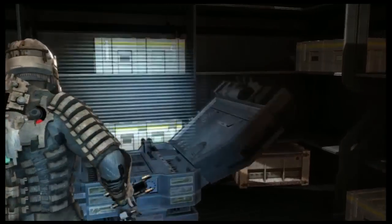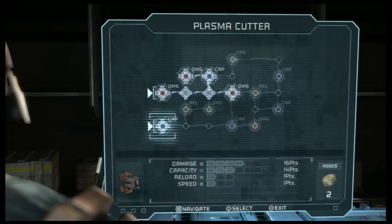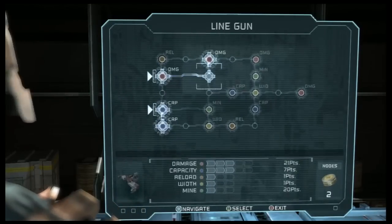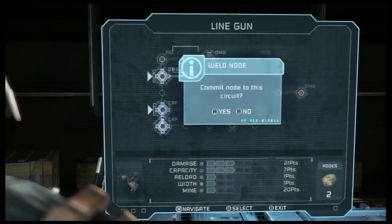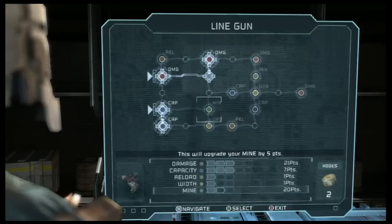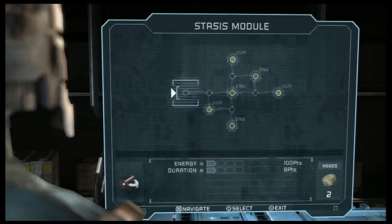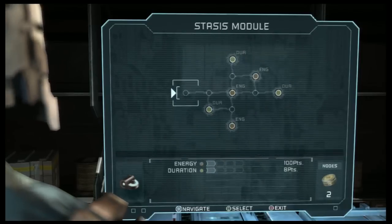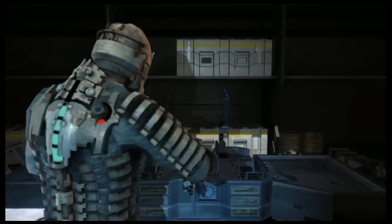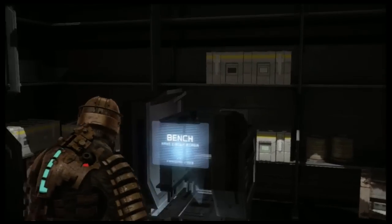Might as well use the bench. Yes, you are hearing Twinkle Twinkle Little Star very faintly in the background. I'm not quite sure where to put this point, to be honest. Actually, how is my ammo on my line-cutter? Fairly low — let's upgrade that then, I guess. I don't have enough points to put in capacity right now.